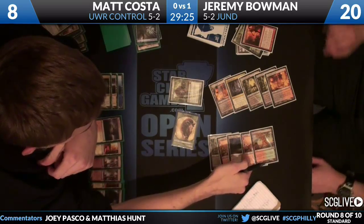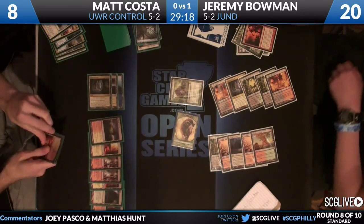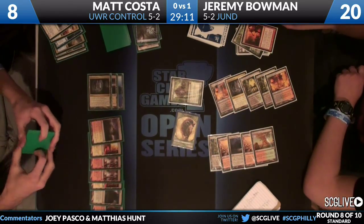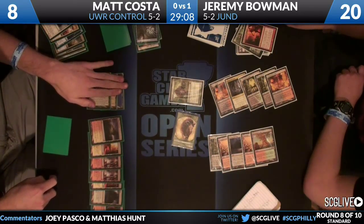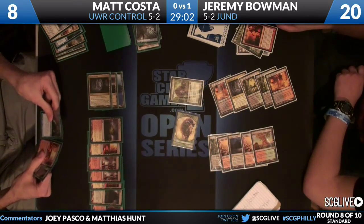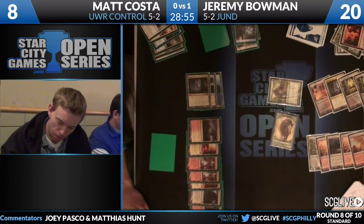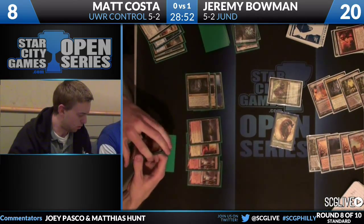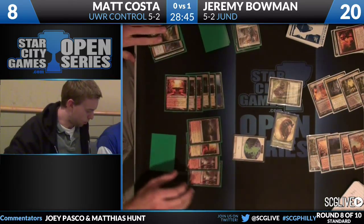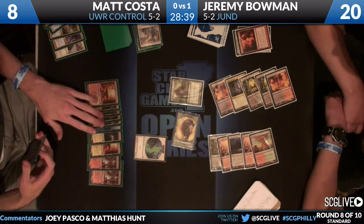Matt's counting whether he has to Revelation right now. He's wondering if the next swing, even with chump blocks, is going to be lethal. Jeremy can present twelve power of trampling attackers using Kessig Wolf Run, which should be lethal through any number of blockers. Matt has options: Snapcast a Revelation, Snapcast a War Leader's Helix, or Snapcast a Verdict - but that just leaves a beast on the table. He goes ahead and makes a Moorland Haunt spirit token.